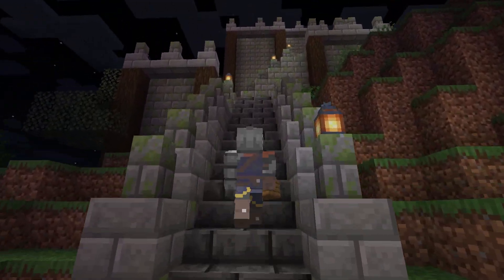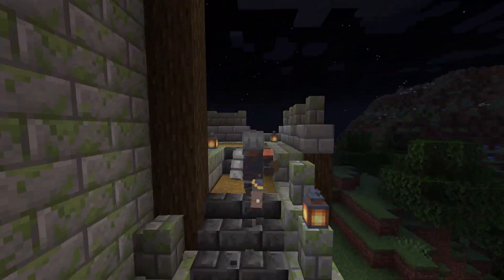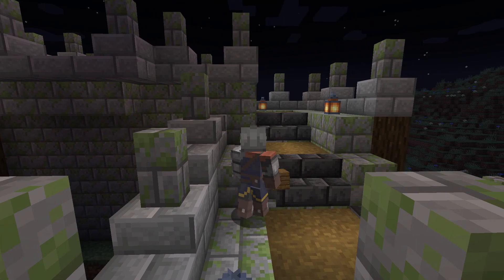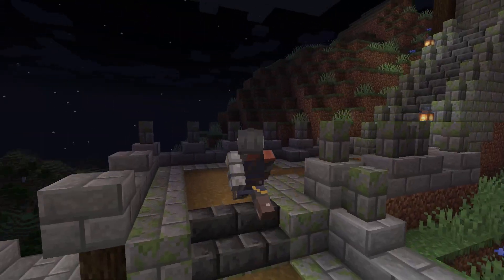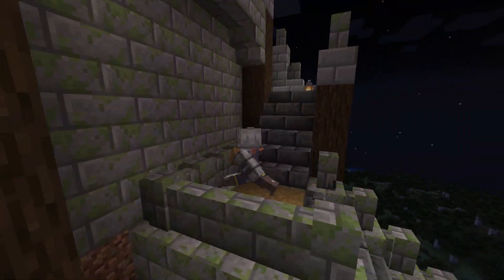The first thing you can do to make your Minecraft world look better is to build a well outside as your infinite water source. Building the typical 3-block infinite water source is out of style and makes you look like you can't build. I can't build either, but what I can do is show you how to build a cool well that is not only functional, but also looks very nice.